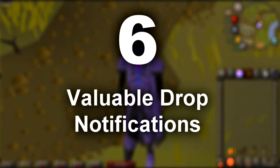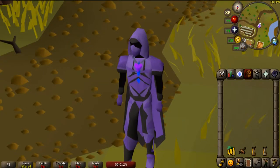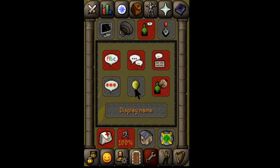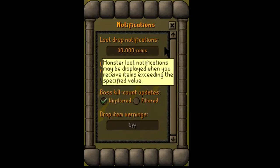Number six: valuable drop notifications. You may have noticed people in other videos and streams having red text in their chat whenever they get a good drop — you have to enable it. Just go to your options menu, then go to chat. Find the icon with a light bulb and click on that. First, you choose the value of the notifications — I have mine set so anything higher than 30,000 GP shows as red text in my chat.